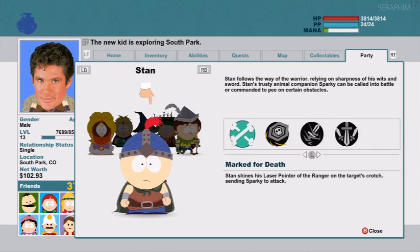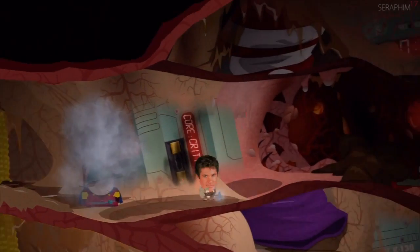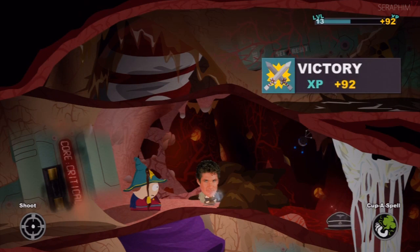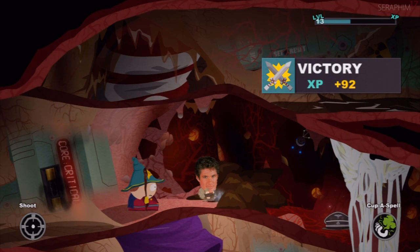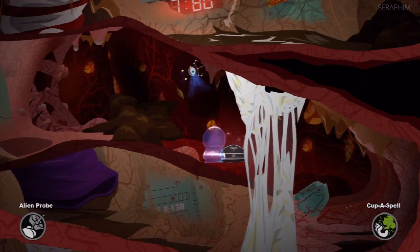This is a weird interaction because there's hardly any of it in the game yet in here it's a mandatory one. It's a little bit like the Jimmy ones with the handicap signs. Aside from the instances in the main game, there are no other ones around South Park, so it makes it really confusing why there's just a single use for them.